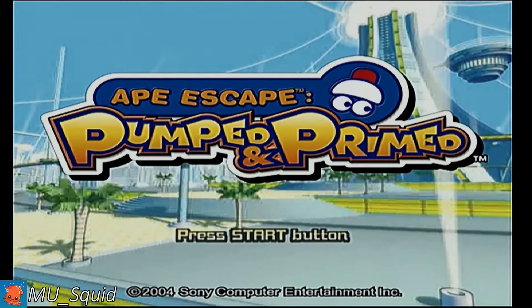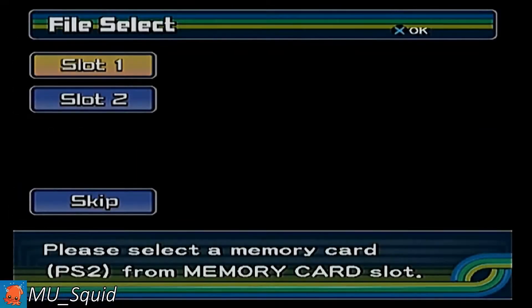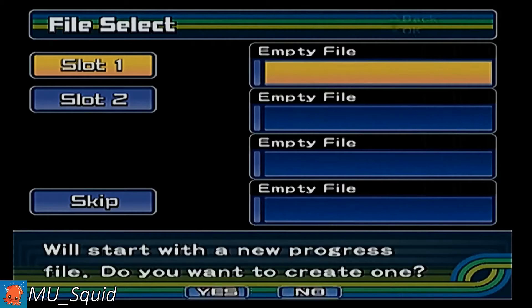Hello everyone, this is MU Squid. Today we will be covering the techniques used to complete an Ape Escape Pumped and Primed speedrun. These techniques are predominantly aimed at the 100% category, but will cover strategies used in other categories such as win the tournament and any percent.